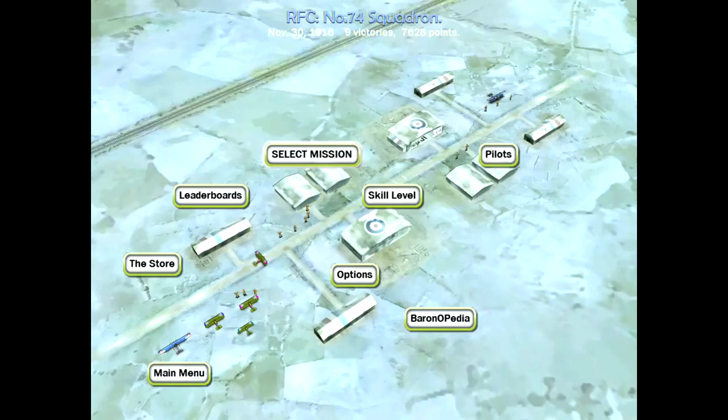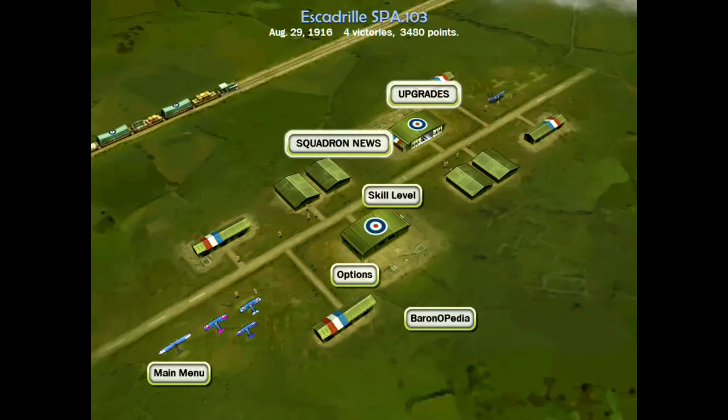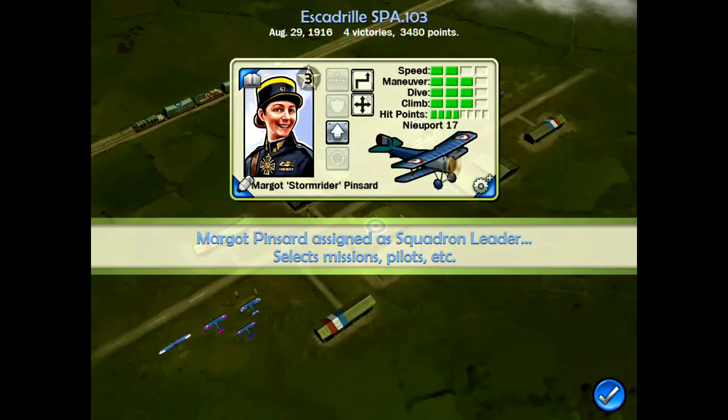Back at base, you can recruit squad members, each of whom come with their own unique bonuses. As your pilots become more seasoned in battle, they learn more maneuvers, which will come in handy as the fighting becomes more complicated and fierce.